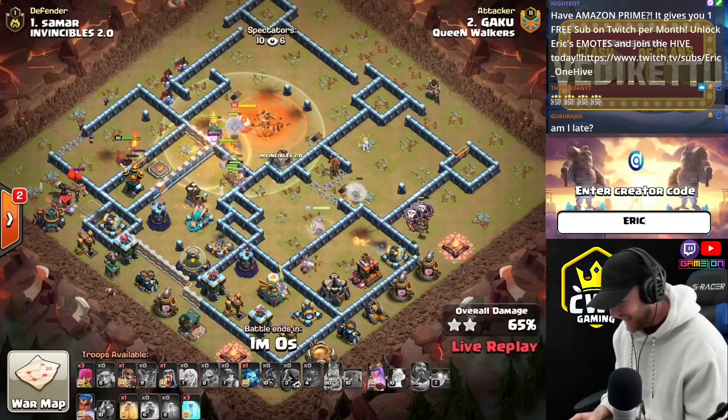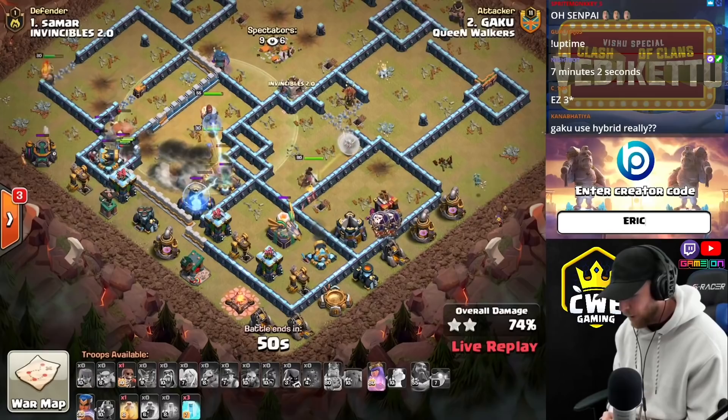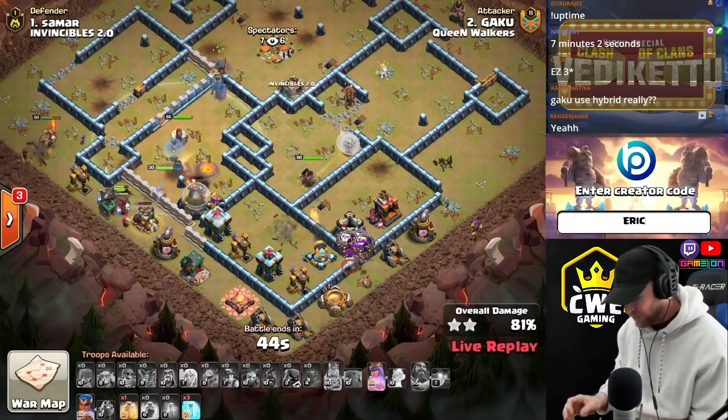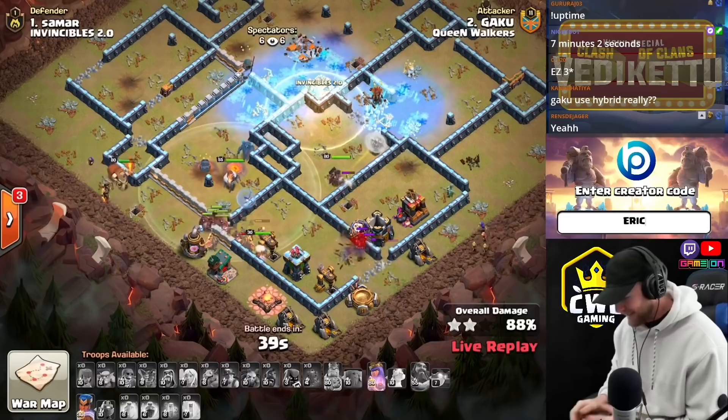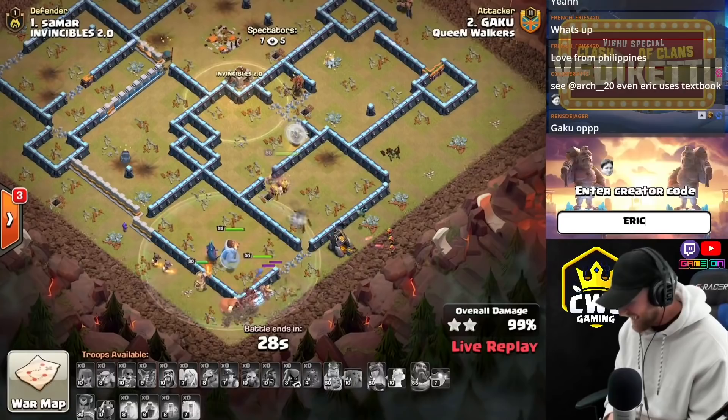Gaku, that was textbook perfect. He comes in with the Hybrid — now he's just fighting the clock. Nothing is going to stop this Hybrid to finish through the base. He even wall broke in the King to get the Multi-Inferno. Everything about this attack — just so much focus, concentrating on so many different things at the same time. The Queen Charge went perfect. He swags a heal and three freezes in the middle of the base, and Gaku pops his RC ability and Queen ability at the end. That attack was perfection.